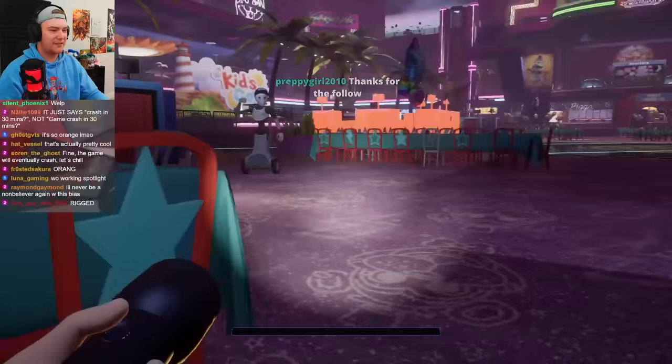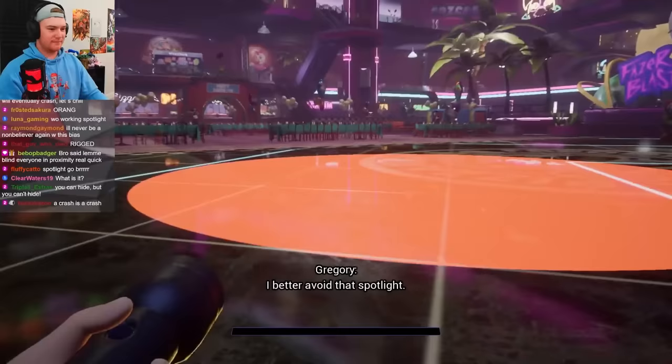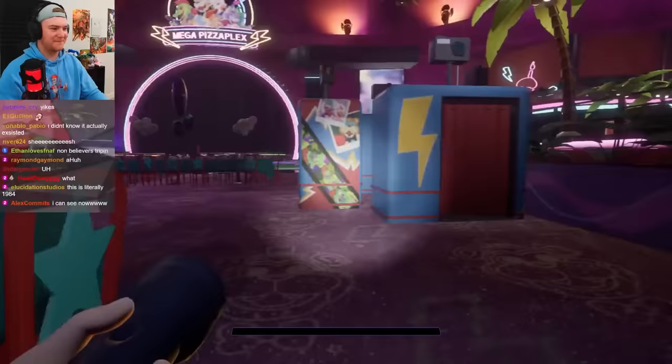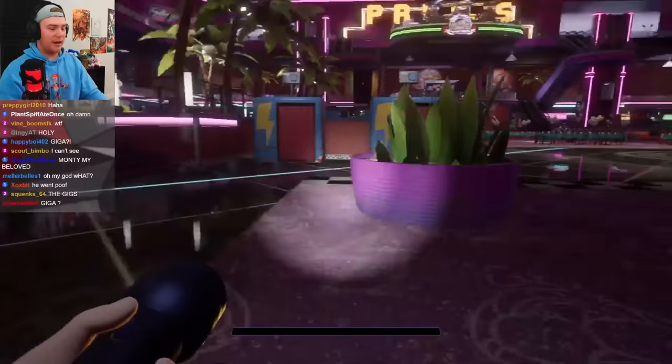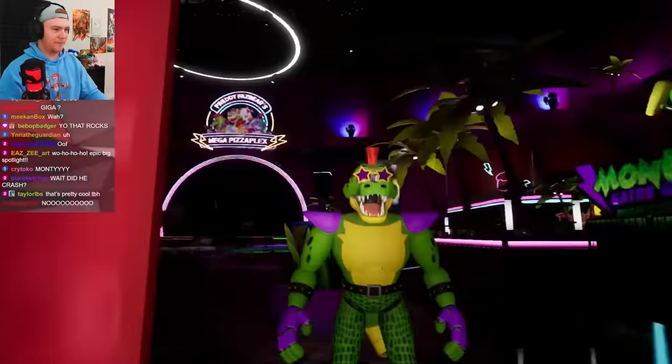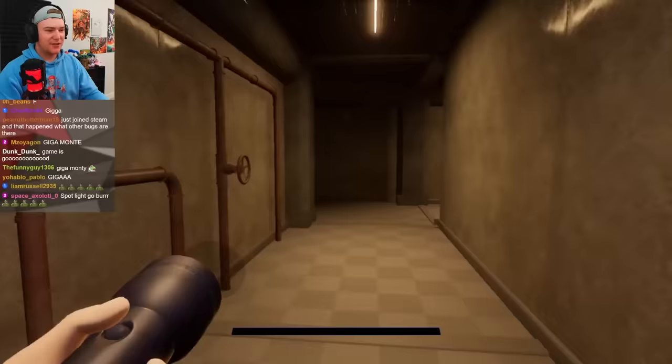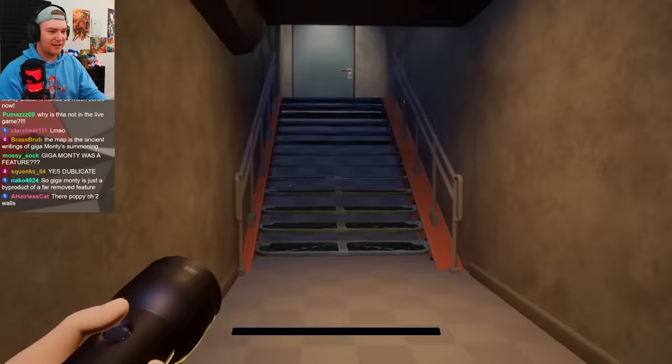Let's find out what happens when I stand in the light. I think it might still be Giga Monty. They just decided not to have those as actual hiding spots — they're just no collision boxes. So that means that Spotlight Monty maybe was always intended to be Giga, but they didn't end up using him at the end.